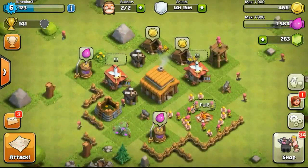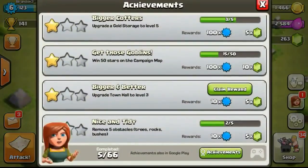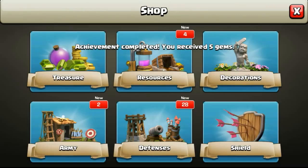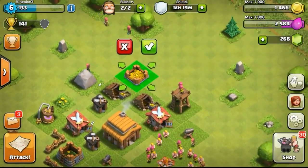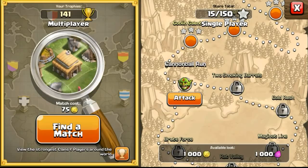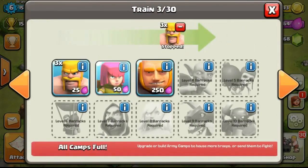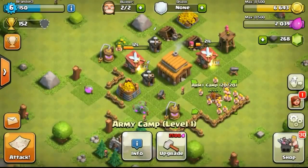Now we're going to upgrade our archer tower to level 2, then proceeding on to collect some more resources after getting back online. Also collecting gems from achievements - hopefully getting all achievements done. As mentioned in my previous video, you guys should focus more on storages because storages are really important. As you can see on the top right, my capacity is only at 7,000, and when I attack people the resources overflow - the storage capacity is not enough.